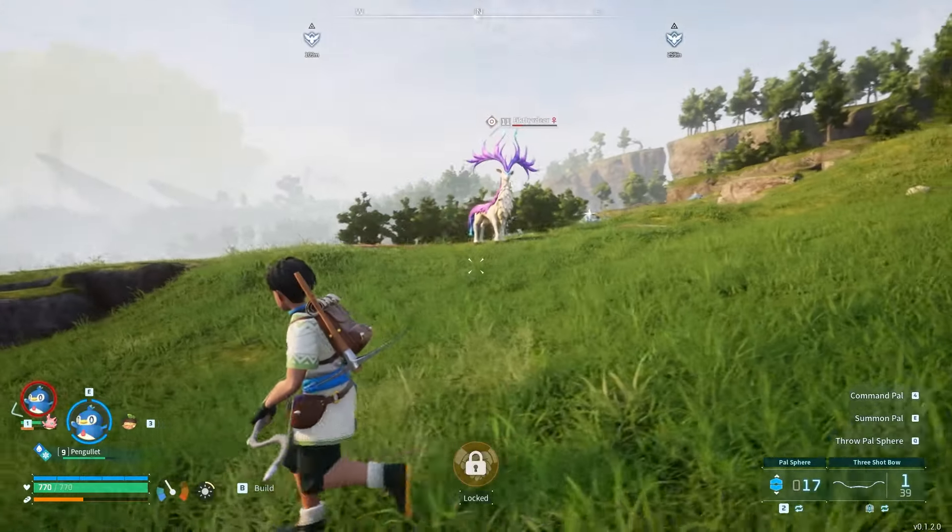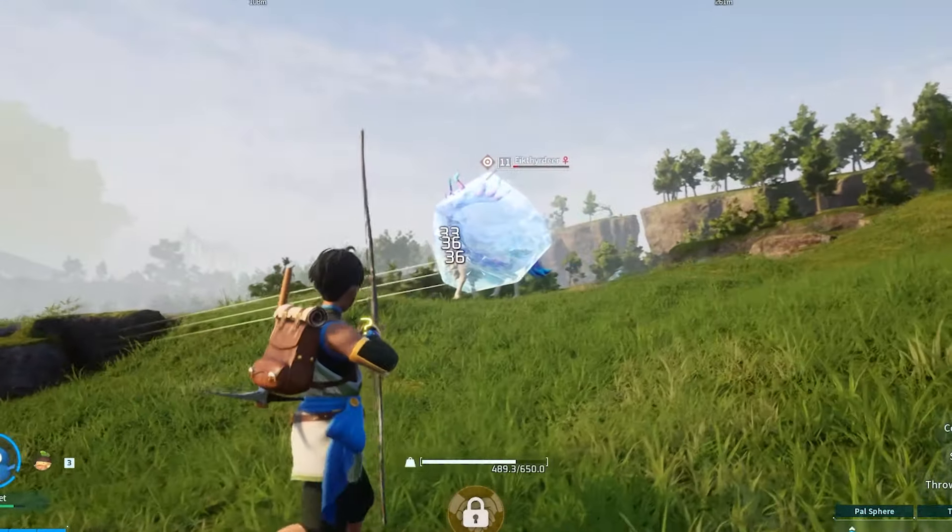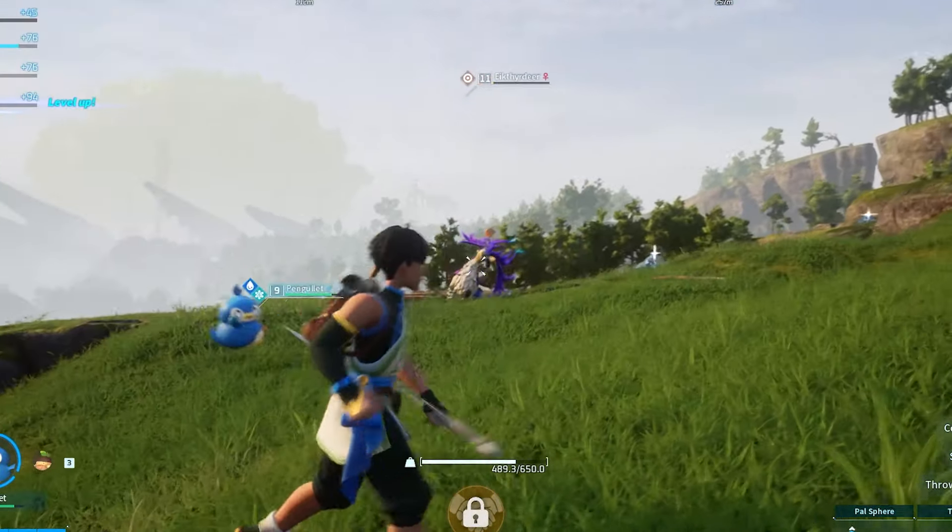And his quick movement speed makes him better than most for this particular task. In terms of combat, Pangalit's Ice Missile skill is incredibly useful, as it has the chance to freeze enemies, giving you and your pals time to land some extra hits.